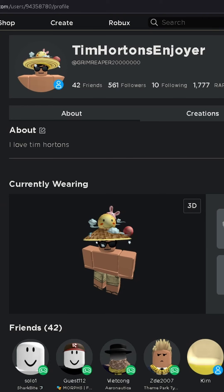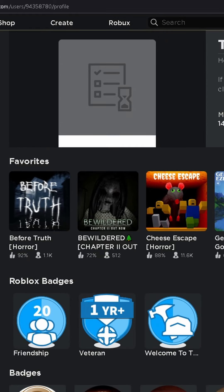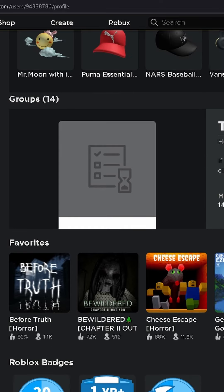Just search up my name 'Tim Hortons Enjoy' or this super long one. Go down to my favorites and I will have the game favorited so you can easily find it.